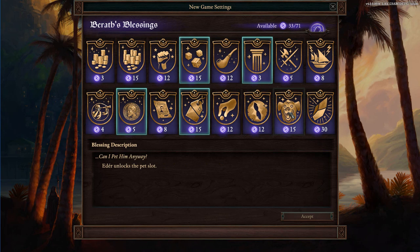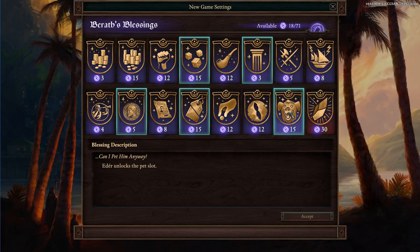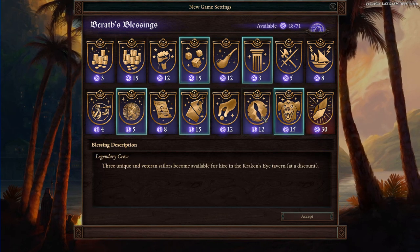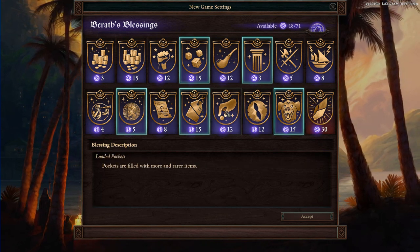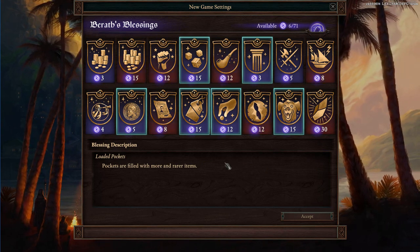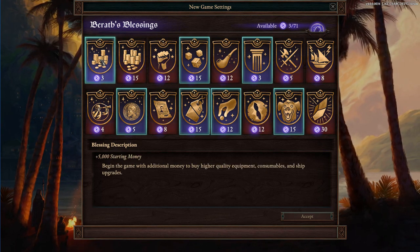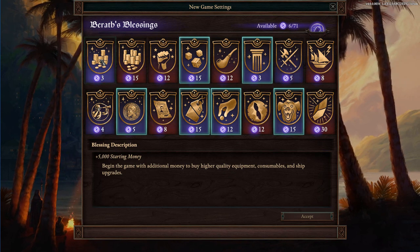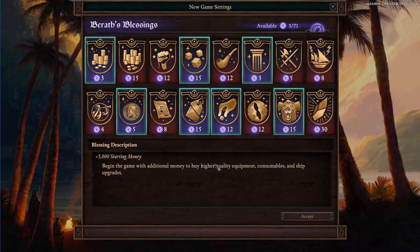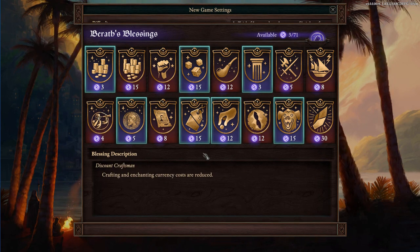I definitely want this — Eder having a pet slot. I was playing with that earlier, that's so good. There are so many great pets, and having two characters be able to equip a pet is just cool. Plus, Eder having a pet slot is hilarious. Legendary crew and pockets are filled with more and more rare items — let's grab that and start with an extra couple thousand gold. I think this is good, we can try this.